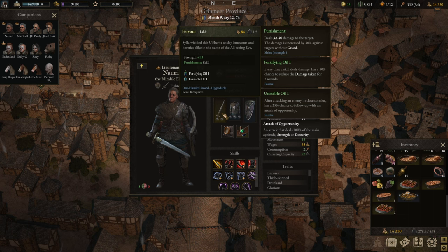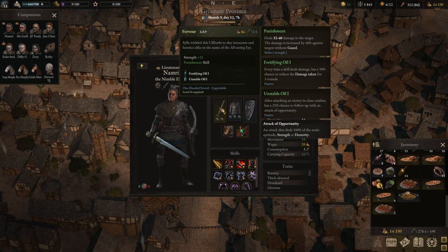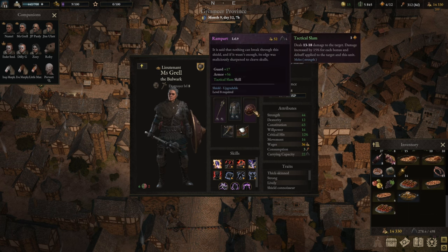In terms of oils, I changed the composition a little bit. For the tanks I used Fortifying Oil — a 50% chance to receive less damage. I even got a little belt accessory which means whenever she strikes there's a 100% chance for damage taken reduced. The other oil is additional attacks of opportunity, which I think for her with the many attacks just makes a lot of sense. So that's tank number one.